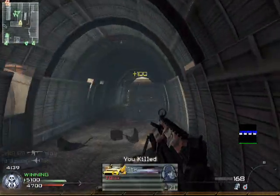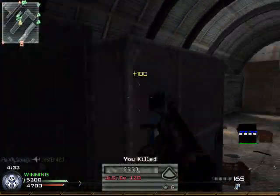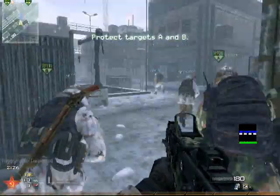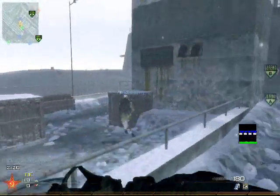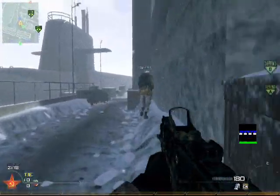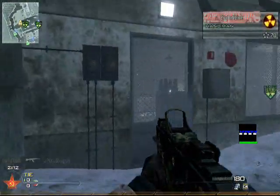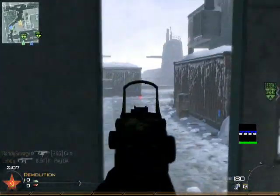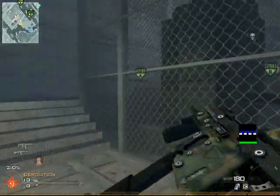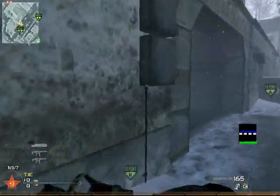Moving on — we've got the Vector. This gun is a badass little weapon, but there are some things to keep in mind. It destroys noobs up close, but because of that you have to be careful, since in Modern Warfare 2 anybody can carry a shotgun as their secondary and those things are king up close. Most people don't think to switch to those indoors, so you'll usually be fine, but it's really something you want to keep in the back of your mind.